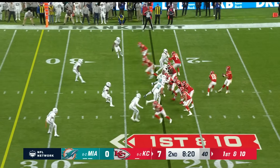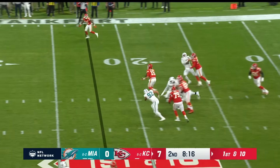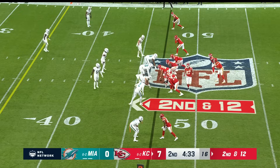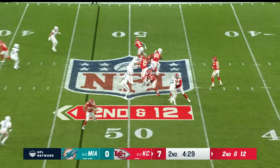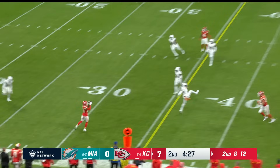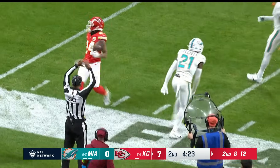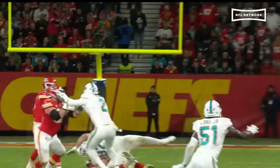Fresh set of downs. Patrick moving around, now through, and slides down. 4:34 to go, second quarter. Mahomes retreats and finds Skyward for first down and more. Tashaun Elliott shoves him out of bounds.